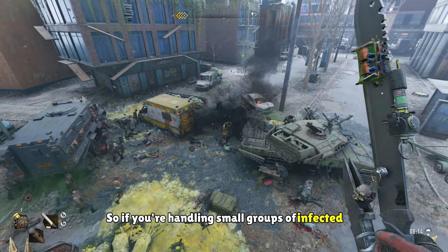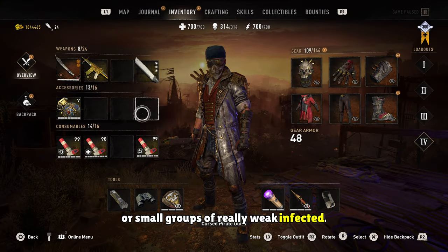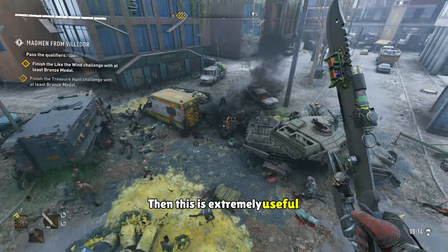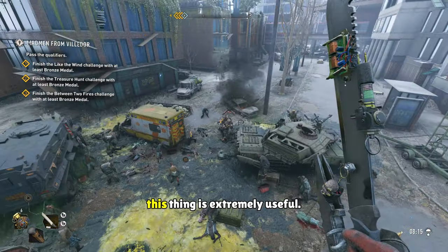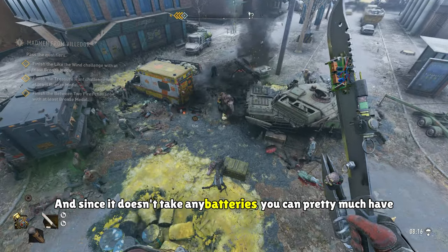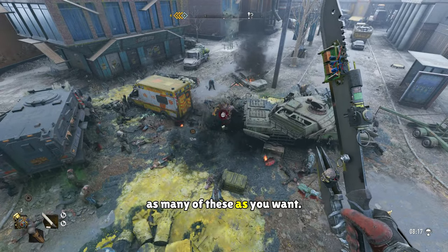So if you're handling small groups of infected, or small groups of really weak infected, then this is extremely useful. And if you're doing the toxic work environment from Jay to grind for watcher tokens, this thing is extremely useful. And since it doesn't take any batteries, you can pretty much have as many of these as you want.